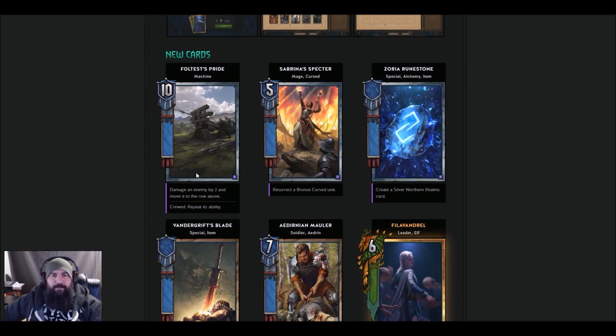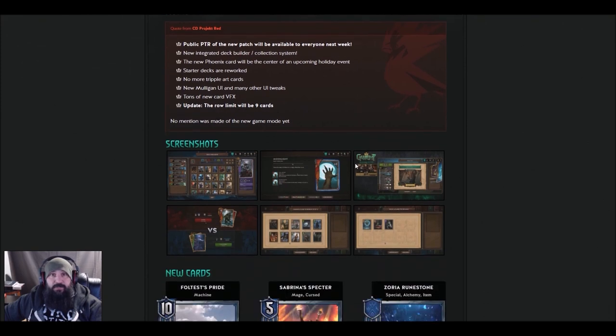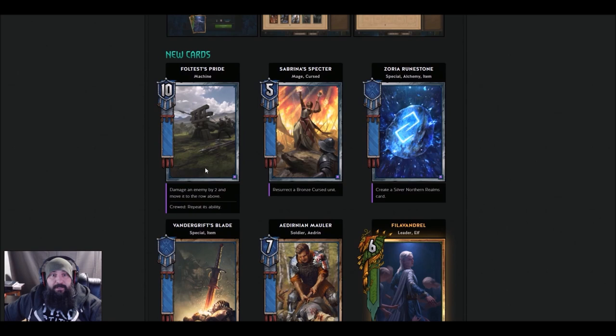These are the new cards. The art is actually wrong on this one — Full Test Pride. They took the art from Catapult and put it on here. I'm so disappointed in this card; I wanted a good Northern Realms silver machine. It's 10 strength, damages an enemy by two and moves it to the row above. With the row limit of nine, if you move a unit to a row that's already filled, that unit is destroyed. So it has potential to kill something, but 10 strength — I'm really disappointed.